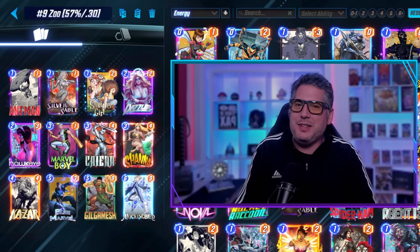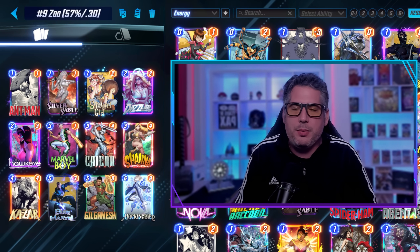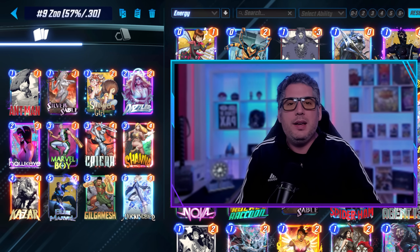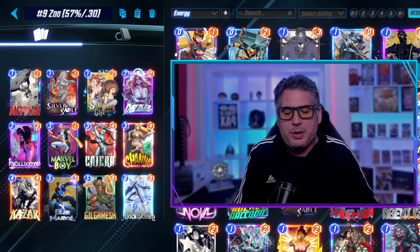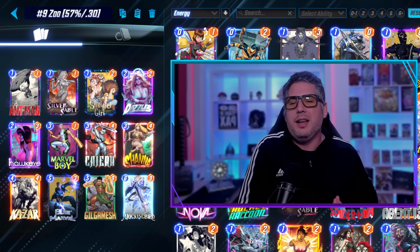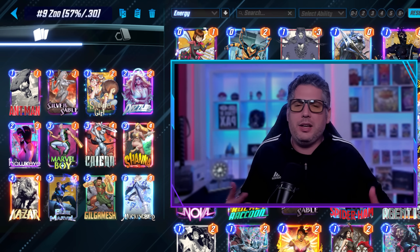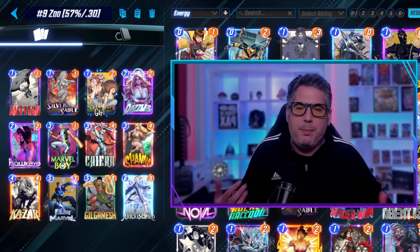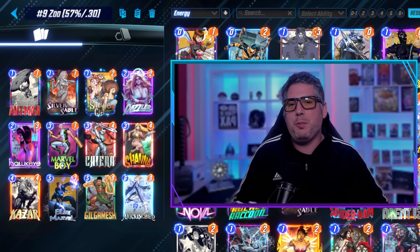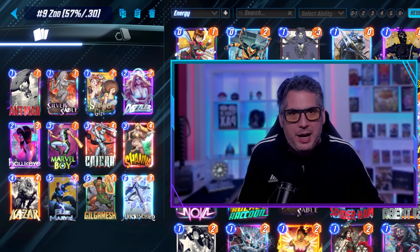At number nine, we've got Zoo at a 0.30 cube rate and a 57% win rate. It continues to be a very strong performer in the meta. What took it a little bit off this past week is that some people are getting Agony and testing it in Destroy — and when you're playing Destroy, it definitely hard counters Zoo. Yes, you're running Kyara, but sometimes you don't draw her, and obviously you can play Killmonger early to wipe things out if you have initiative, so the early game plan of Zoo falls apart.